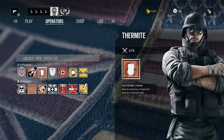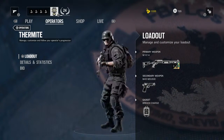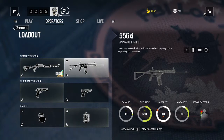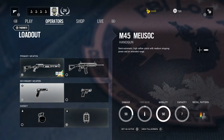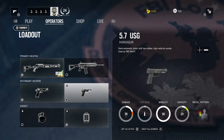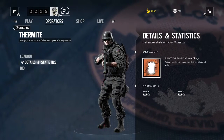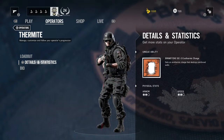Ash's gadgets are a breaching charge and a smoke grenade, and she has light armor. Thermite we already covered in the last video, but his two primary weapons are an M1014 shotgun and a 556 XI assault rifle. Secondary weapons are a 1911 and a 5.7 USG, with a frag grenade and a breaching charge as gadgets.